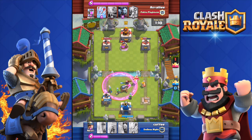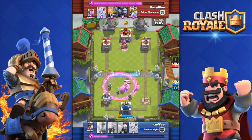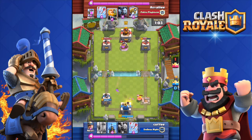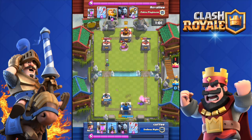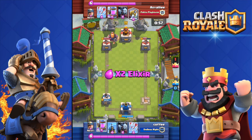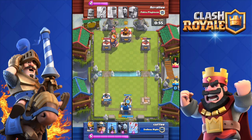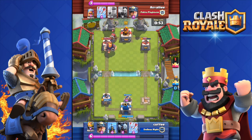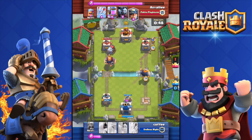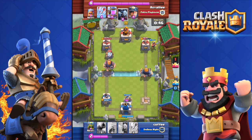It freezes the opponent's troops — whether it's a Hog Rider or Minions — for two seconds, and it only costs one elixir. Instead of using a Zap, because many people use Zap, try using the Ice Spirit. Of course you're going to have it, it's a common card. I already have it at level 5, but you must be really careful when you deploy it because it's easily killed if you don't deploy it precisely.